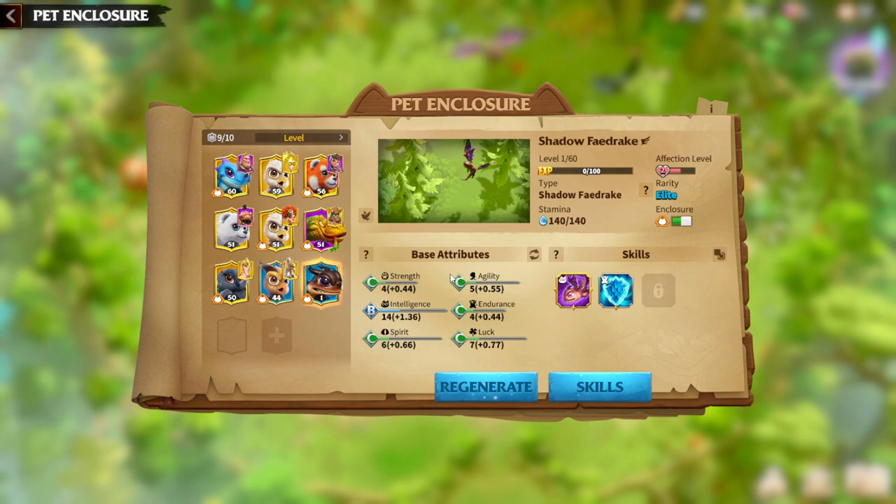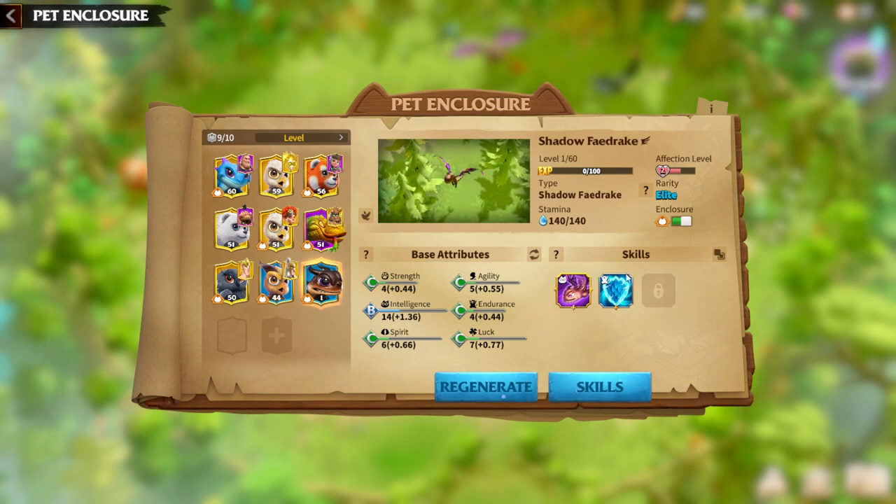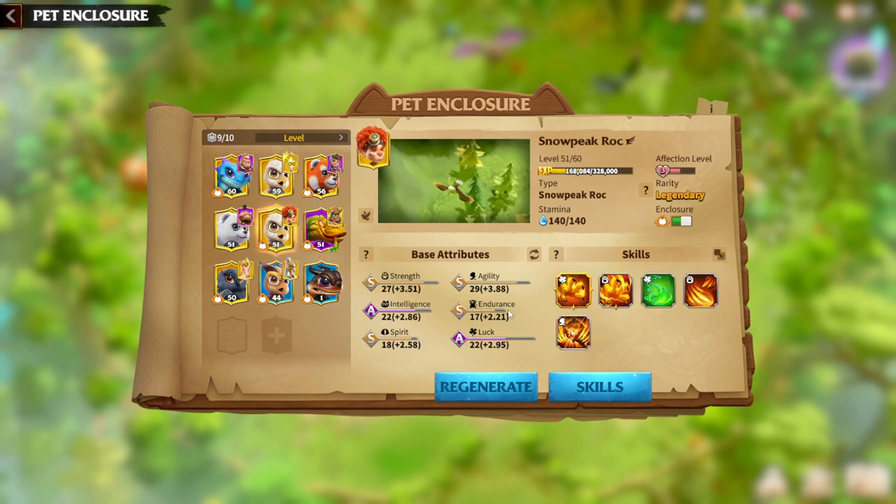First of all, base attributes matter. You might think base attributes are just numbers, but they are the most important aspect of how your damage dealer warpet works in the game. Every single skill of the warpet is determined by those attributes, which means the higher attribute you have, the more useful your skills will be. Skills won't do anything if your attributes are really bad. For attributes, you need a legendary warpet because that's how you get the highest amount — S-tier always gives you the higher attribute percentage depending on your level.